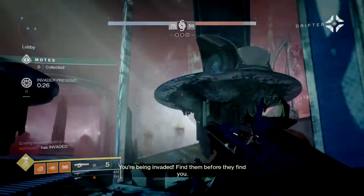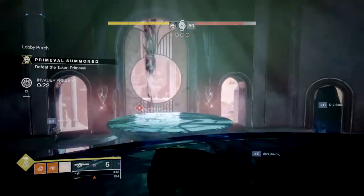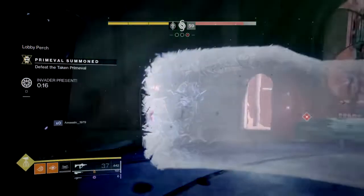It's also advised to know where each of the spawn points for invaders are, as you can ambush them, or if you're in a team you can make callouts when necessary. If you can't get there to stop them, your teammates will know what's going to happen and how they can become more defensive in the meantime.